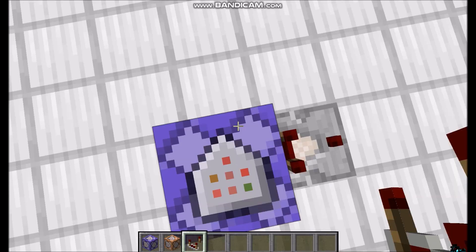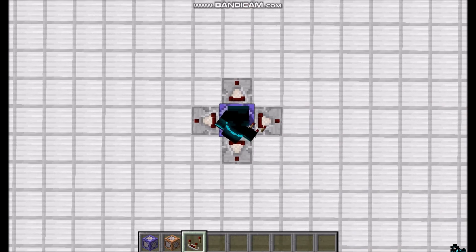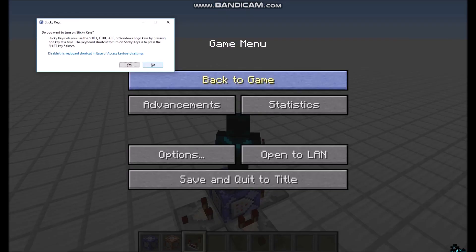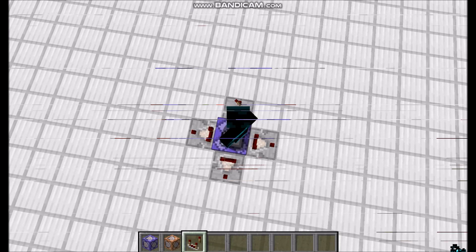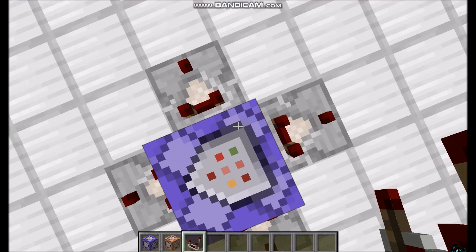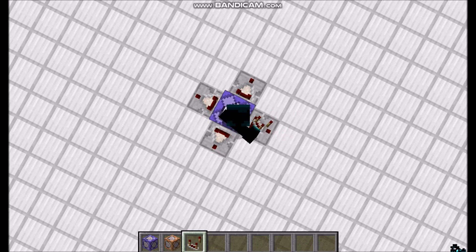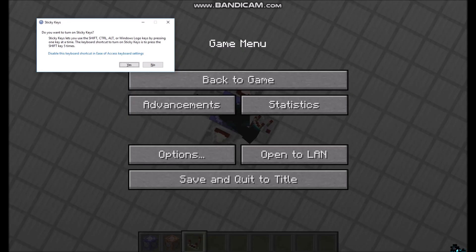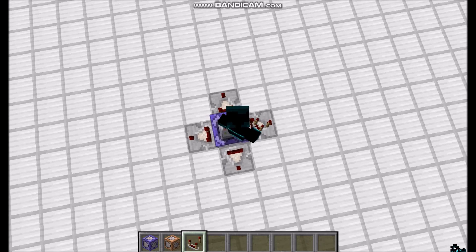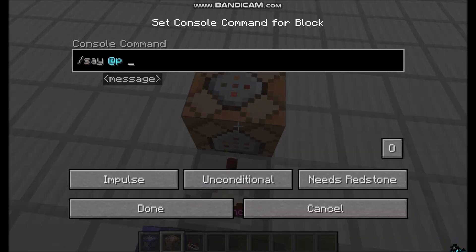You take a redstone comparator, put it on any side — I can put it on all four sides. And then when you crouch, it'll detect it and turn them on. Obviously I made a little mistake there. What happened was I just had another command block. I guess you can't have two, because now it works. See? Watch this. When I crouch, they'll all turn on.